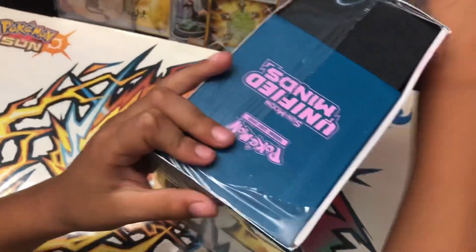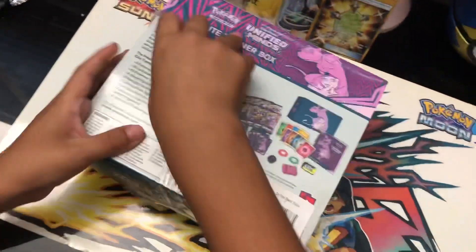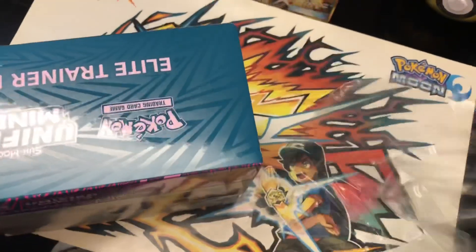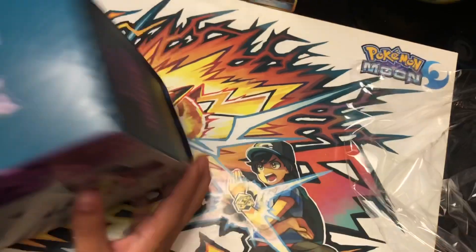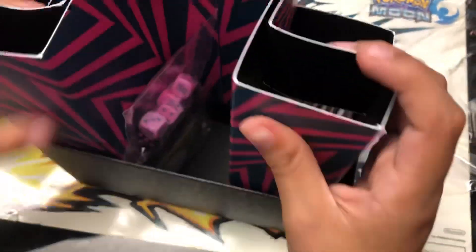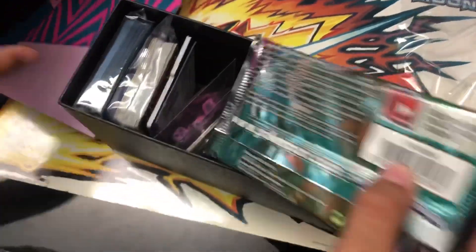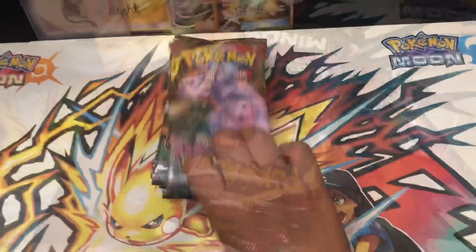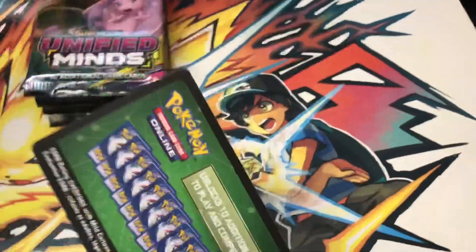We wanted it for children because we thought we wouldn't get it. I already have this. Let's start Unified Minds — hope you give us a Mew and Mewtwo Rainbow. I'm still missing a lot of cards in Unified Mines and still didn't get Hidden Fates anywhere. Look at the stores — they're all sold out! Hope you give me a Mew and Mewtwo Rainbow. Having Mewtwo with a green card.